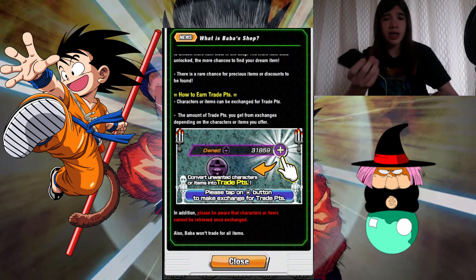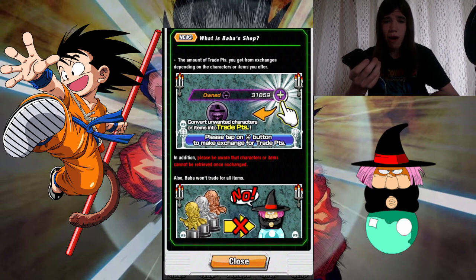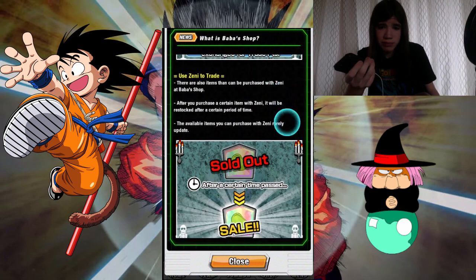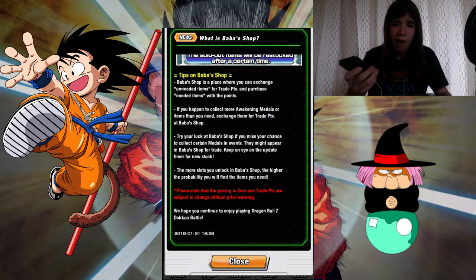How to earn Trade Points? Characters can be exchanged — you can get a different amount from different characters, and some are enough for trade. You can use any to trade. BabaShop is a place where you can exchange unneeded items. If you happen to collect more awakening medals or items than you need, exchange them for Trade Points. Try to look at BabaShop if you can see a chance to collect certain medals from events — they might appear in BabaShop for trade. Keep an eye out. The more slots you unlock, the higher the probability.